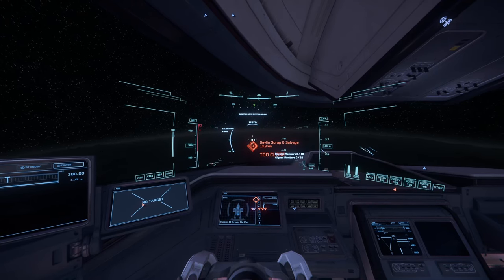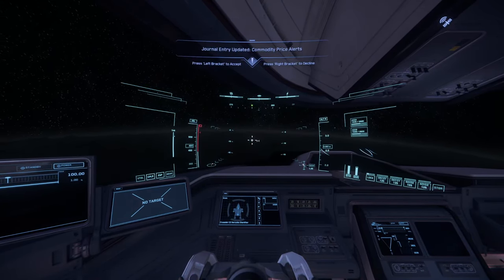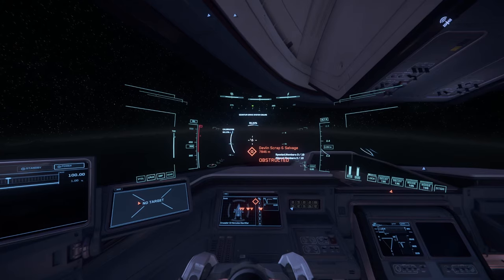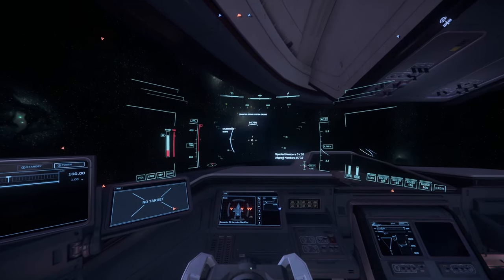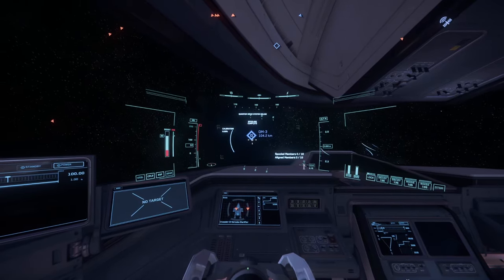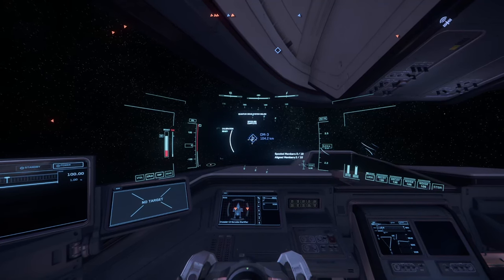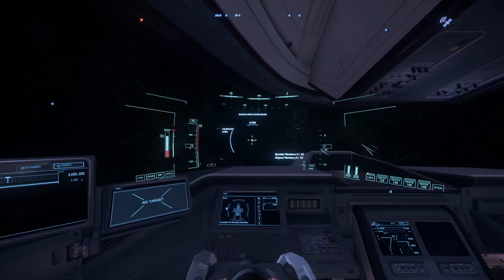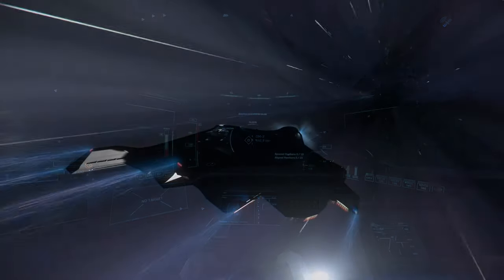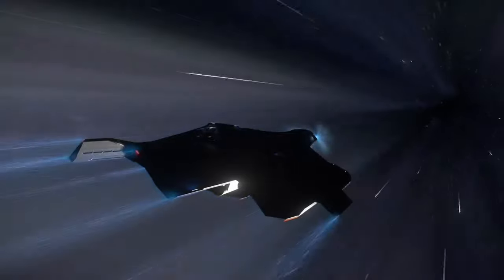Now for the most dangerous part of the contract — selling your cargo. With such large quantities, the only real place is the scrapyards, and they are pirate playgrounds. Unlike my last video where I had friends helping me, it's solo time. Even though not everyone on the server is a bad guy, if they scan your ship and see what you're carrying, chances are they're going to try being a pirate. Keep your eye on the sky, take no chances. As you're approaching, look out for any other ships — just because they're white and empty does not mean it's safe. There could be a scout or someone on the ground, and you've got to treat everything as a potential threat.